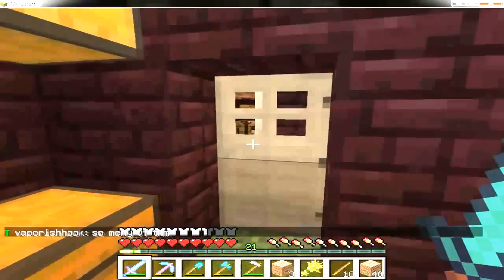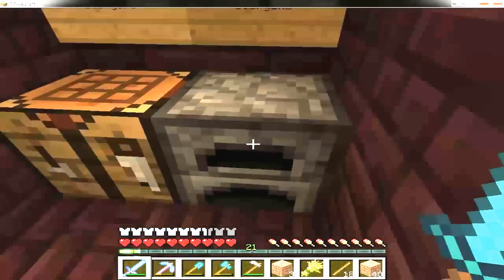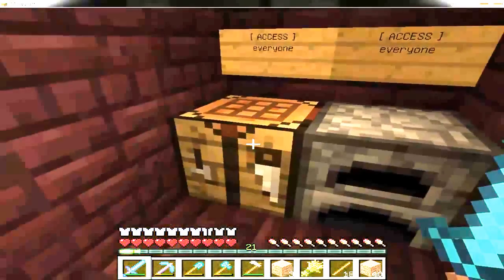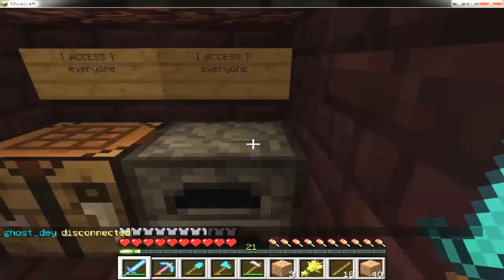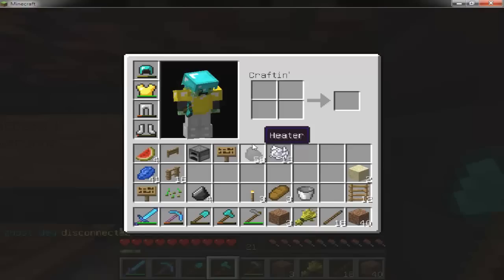First thing we'll go over is chests. We can also go over furnaces and stuff like that. Basically, as you can see, I'm giving this crafting table and this furnace access to everyone. The easy way to do this — let me just grab this sign here.